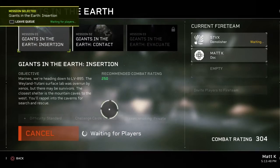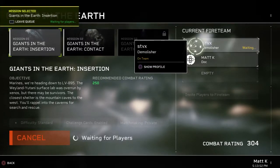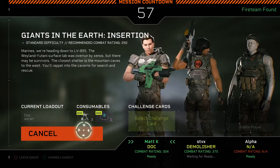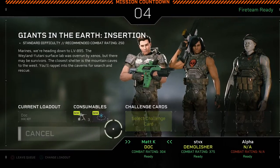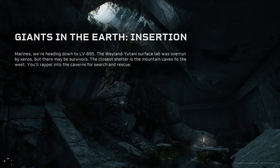Let's start the campaign. Alright, we're heading down to LV-895. The Weyland-Yutani surface lab was overrun by Xenos, but there may be survivors. The closest shelter is the mountain caves to the west.